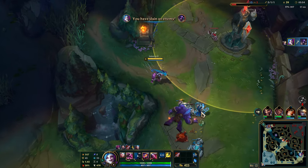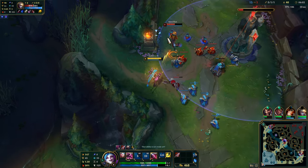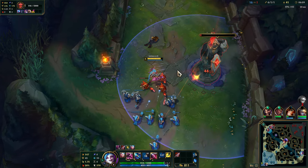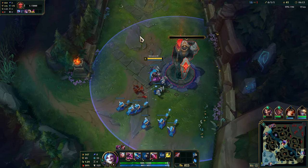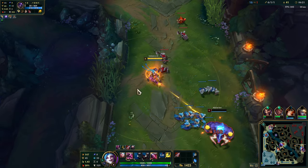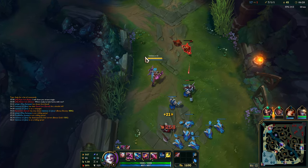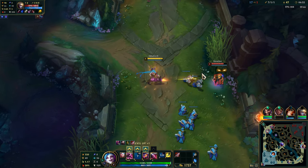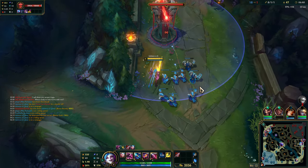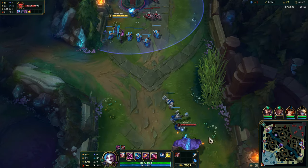Lethality actually does work on turrets pretty well — it amps your damage pretty decently. Missed like all three of those CS there — oh well. Back in the day, people used to rush Bloodthirster as ADCs to get that extra sustain. But things are definitely different nowadays with all the different items available. Another thing people used to do was rush Infinity Edge on almost every ADC, but they don't really do that much anymore.